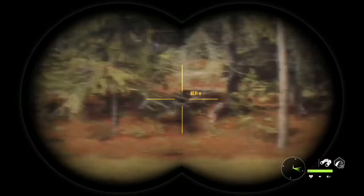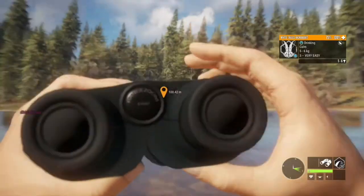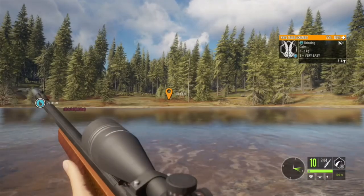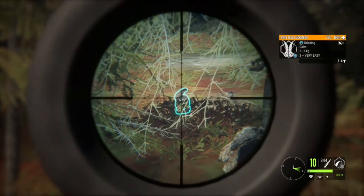I wasn't up here hunting jackrabbits — I was hunting for whitetail. Whitetail drink from 12 to 3, and jackrabbits drink from 11 to 2, so you have that 12-to-2 overlap. If you are out hunting for whitetail, you are going to come across a lot of jackrabbits. Watch this.